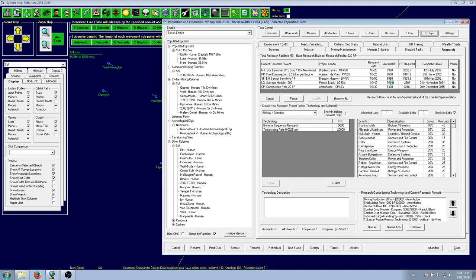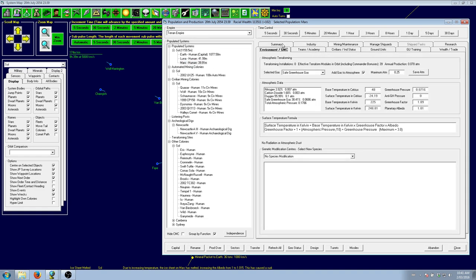A 1,000 ton salvage module is almost up and running. I'm looking forward to salvaging those big wrecks, although wrecks generated through system generation usually only yield minerals — the components are assumed to be completely destroyed. Oh! The ice sheet on Mars has melted. Mars now has liquid water — we're up at minus 24, so the albedo has jumped up by 0.015. Hurrah!